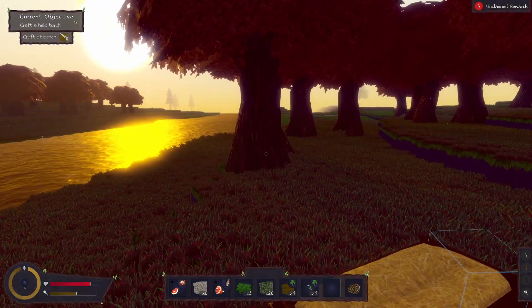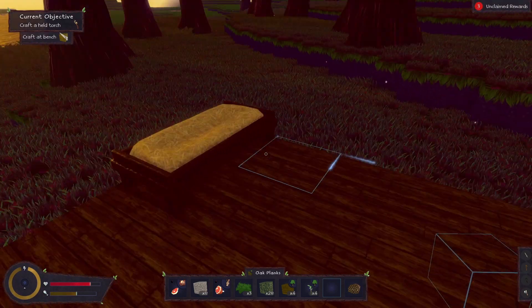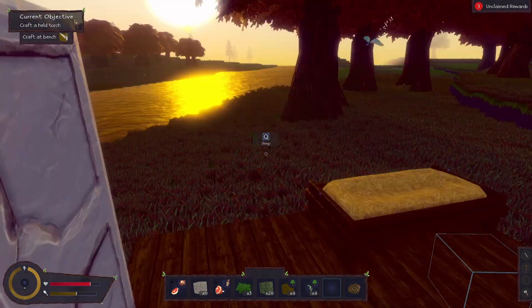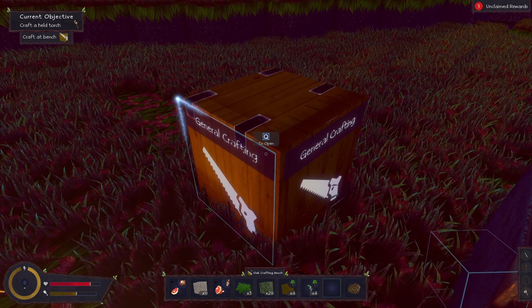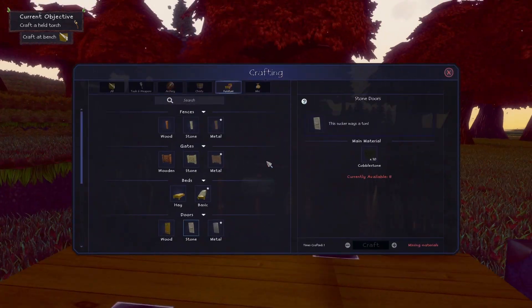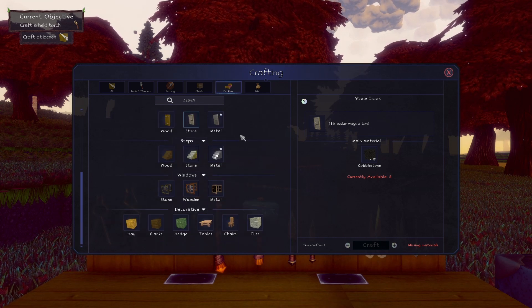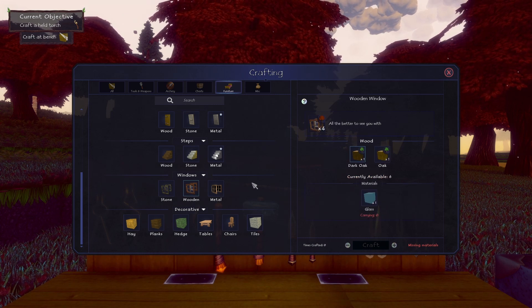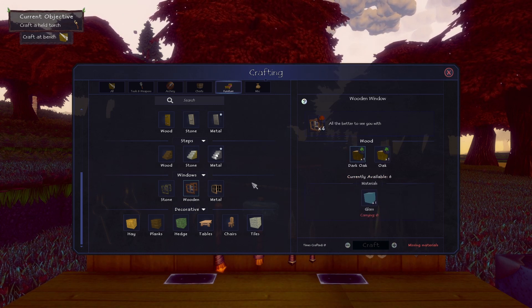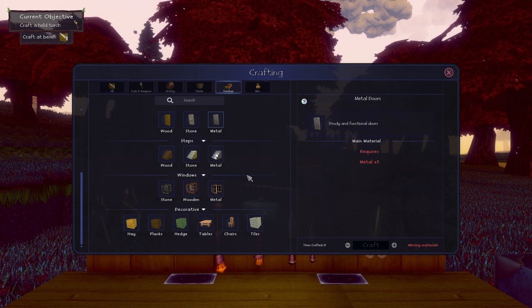We've got some stairs — let's get a door. Wooden door, we'll get a stone door. I can make a stone door — there we go, one stone door. Press Y to rotate, right mouse button to place. Yay, we've got a door! I've got no walls but I've got a door. What can we do for walls? We can do fences. A wooden window — I need glass, which needs sand, and I know how to make glass in the furnace. I completely missed that during my last play. We've got metal stairs and doors too.